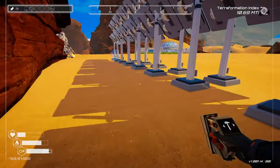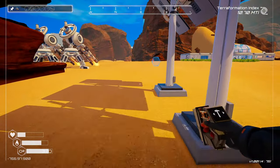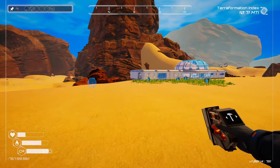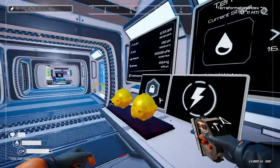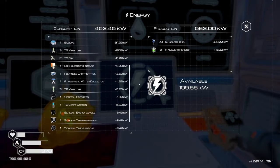We've got tons of power now — well, quite a bit to do some stuff. Let's check our power output. We're consuming 453 and we're producing 563 — 109 available. Freaking sweet.